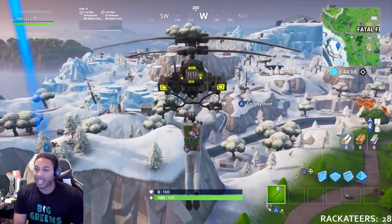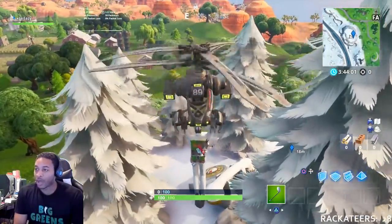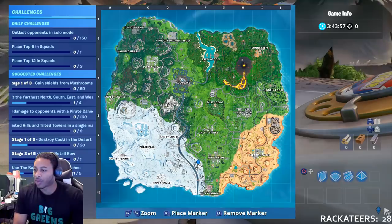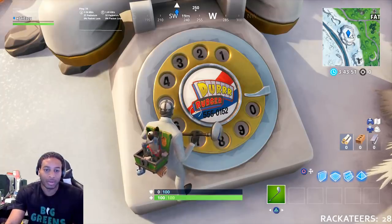Our next challenge is to dial the Durrberger number on the phone near Fatal Fields. The phone is on the mountaintop west of Fatal Fields — this is exactly where it is. When you get here, you're going to want to dial the following number.